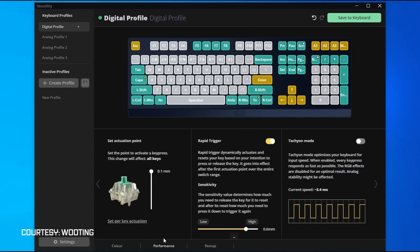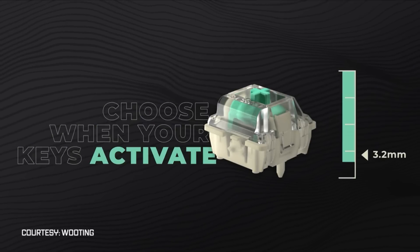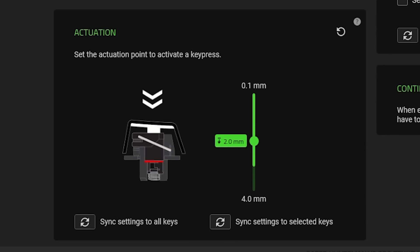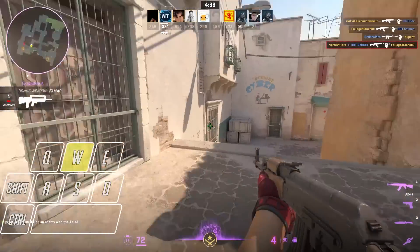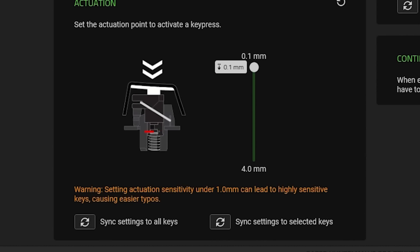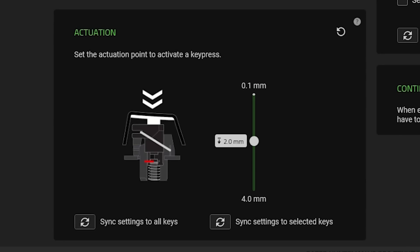Let's first look at the common features both keyboards have: actuation and rapid trigger. Actuation is when you press a key and the distance it needs to be pressed down to be activated. Most keyboards have an actuation point around 2.0 millimeters, so you would need to press the key 2 millimeters down for your system to register it. With the Wooting and Razer keyboards, you can adjust the actuation from 0.1 millimeters to 4.0 millimeters.